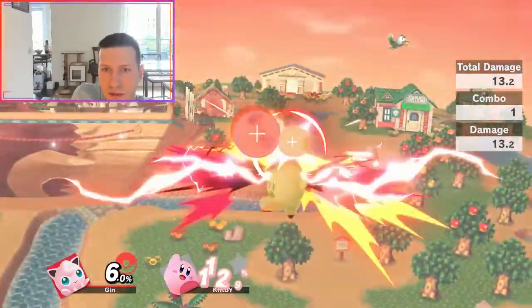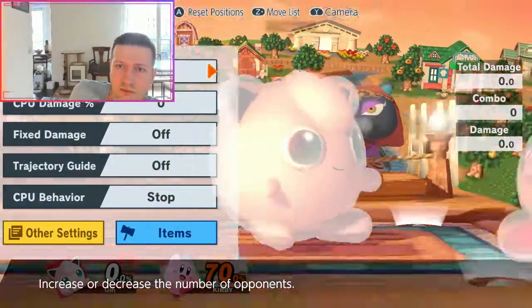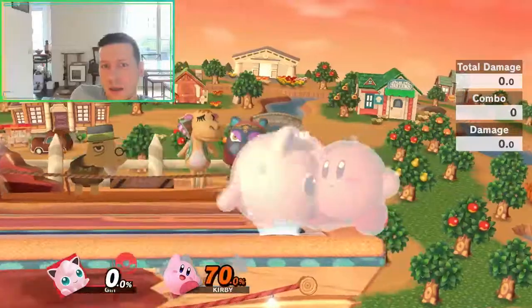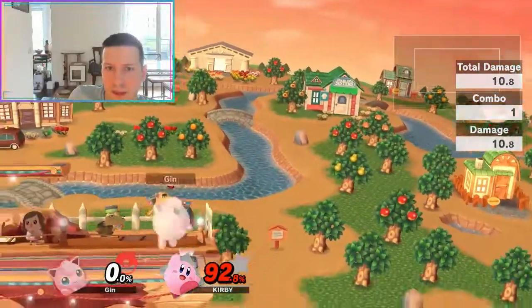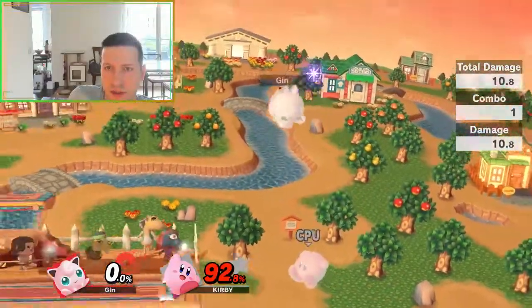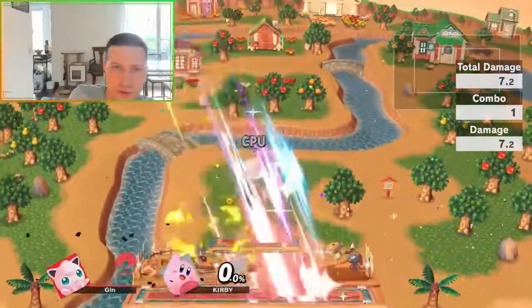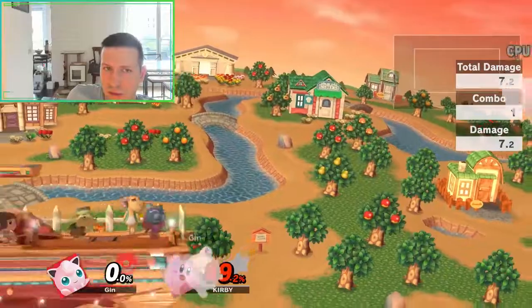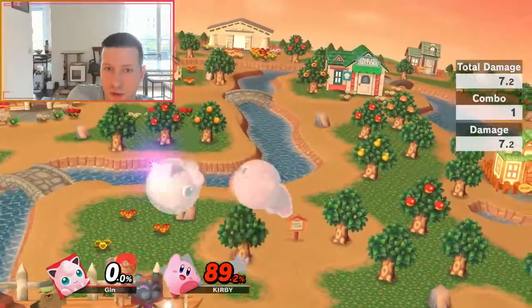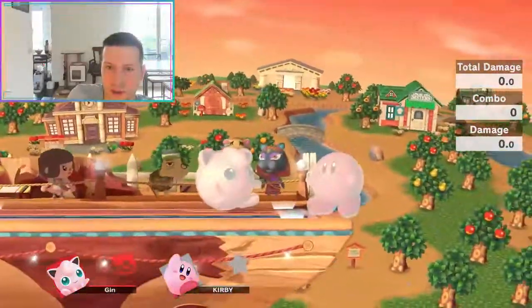This character is surprisingly bad off stage, I feel like, at least. That's my experience with Kirbys. I think they are easy to edgeguard. And in general, the fact that they have a multi-jump makes it so they don't get edgeguarded as much, and maybe they are not used to it. But yeah, I think their recovery is pretty bad.